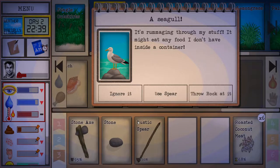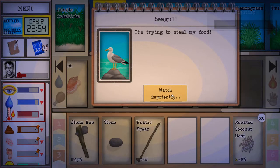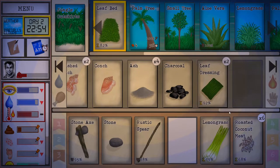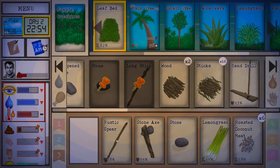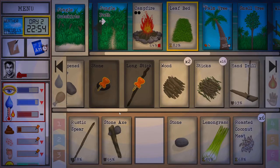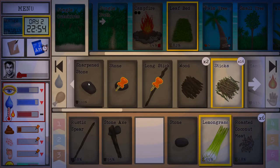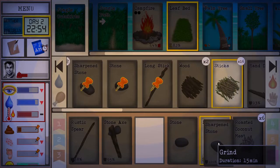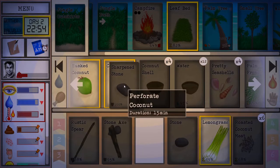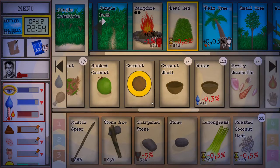Let's demonstrate — put some lemongrass out as bait and a seagull comes: this time we have a spear! A seagull is kind of hard to hit with the spear but we'll try anyway and train some spear fighting. The more you do it the more likely you are to stab and kill a seagull, and it's a pretty good food source. We've made a new sharpened stone — that's useful for various things.